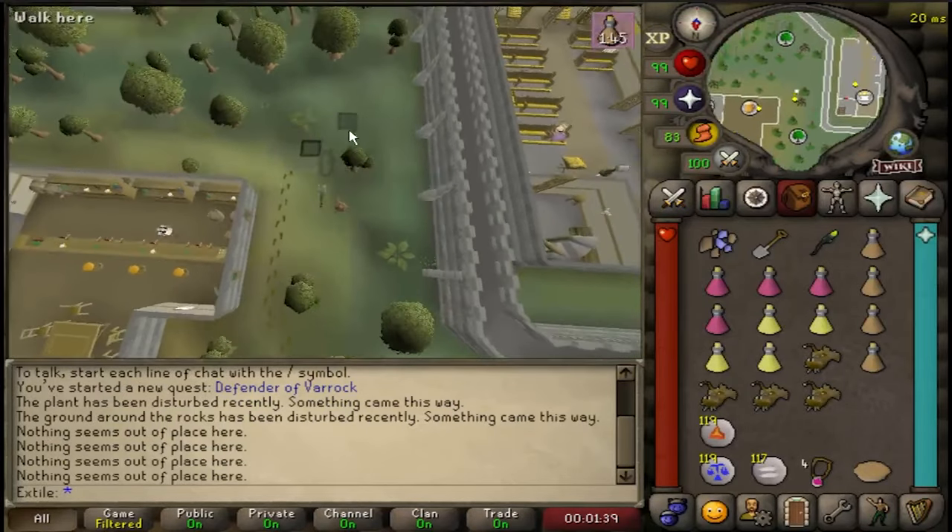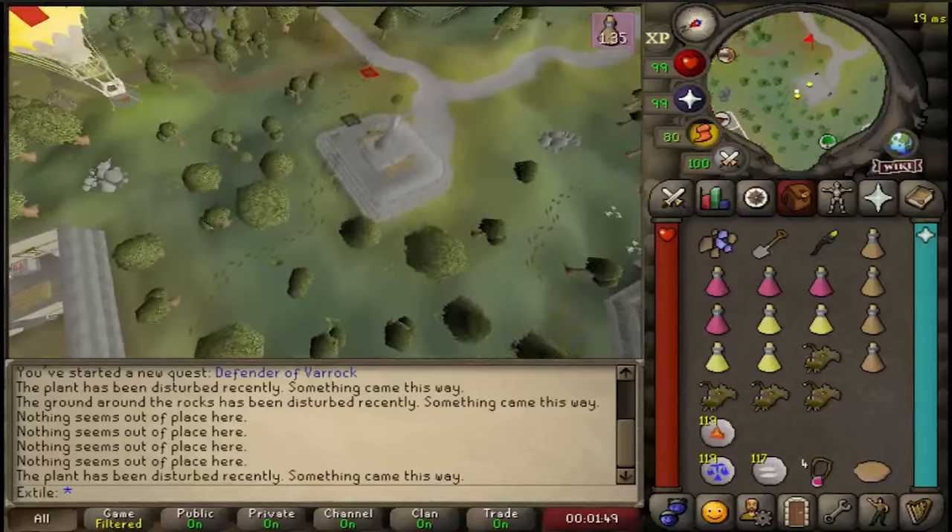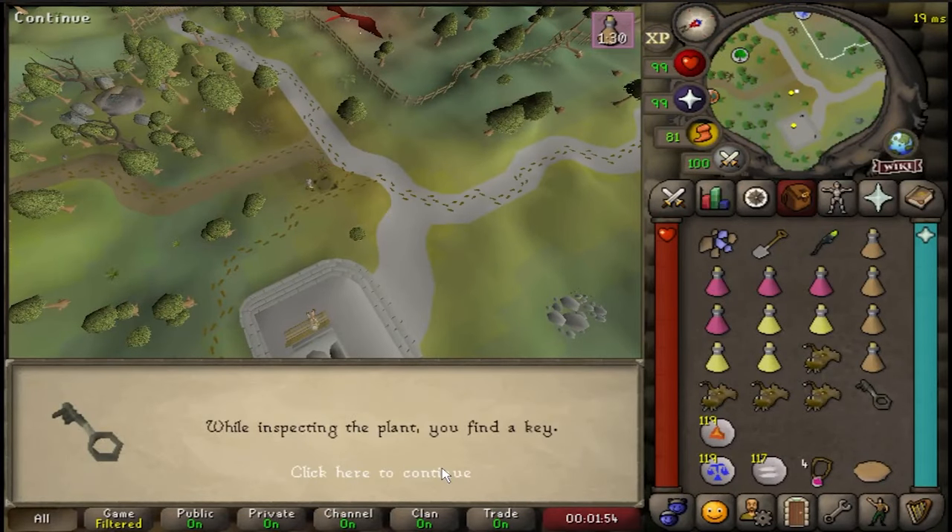The end goal is to get near the lumber yard and then north east of the lumber yard, so check the tracks that are leading that way. When you are led to this bush you will get a key.